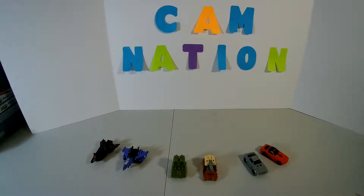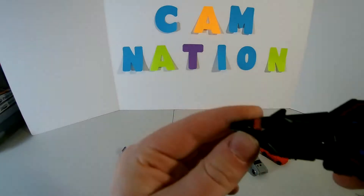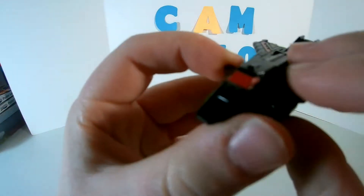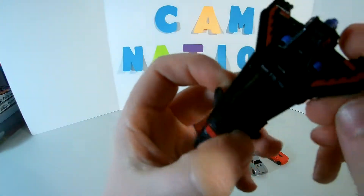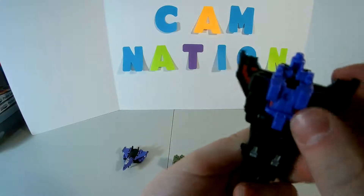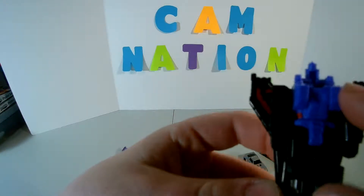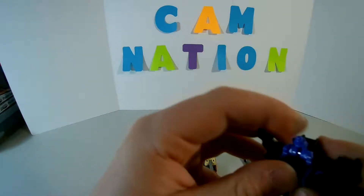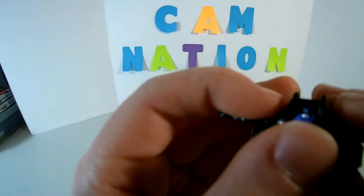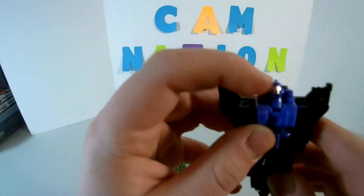So we'll start with Viceper. Here he is — he's a nice black jet, looks pretty cool. Got a nice red window, nice red back here on the wings, some purple in there, purple underside. His legs are right there, his arms, his chest, and then his head's basically just right there. It folds up and you can somewhat see it.